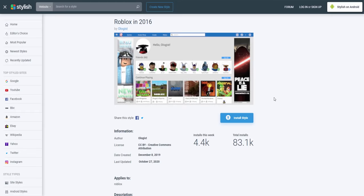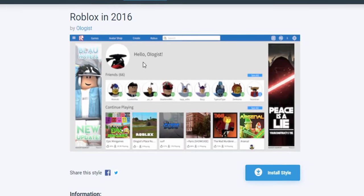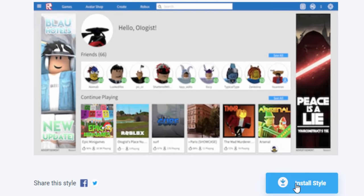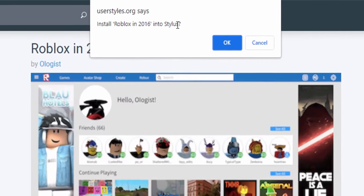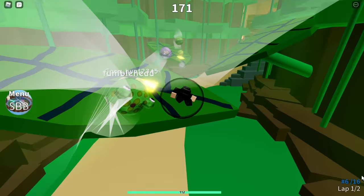In this video's description I'm going to leave a link to the Roblox in 2016 theme. Click on 'Install Style' and it will pop up saying 'Install Roblox 2016 into Stylus'. Click that and it's as easy as that — it should now be installed.